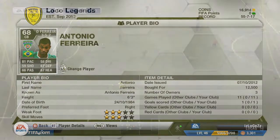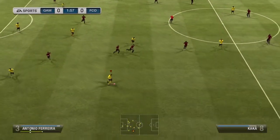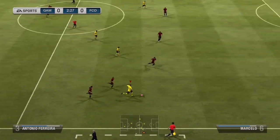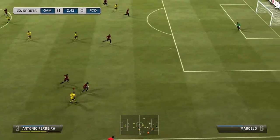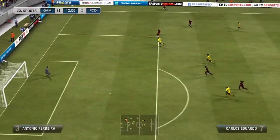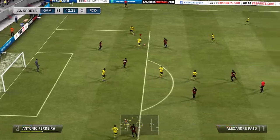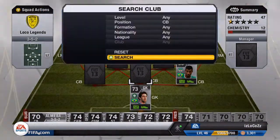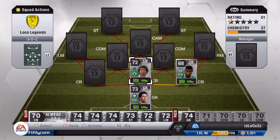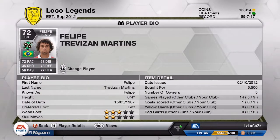One of my centerbacks — I'm playing 3-5-2 — is Antonio Ferreira. I'll show you a little clip here showing he has some pace. Unfortunately this shot doesn't go in, but I can promise you there is potential in his long shots. He's also very good at intercepting the ball in defense. A great centerback and an absolute must for a Brazilian silver side in any formation.